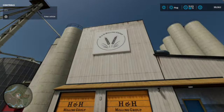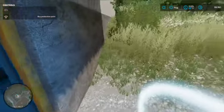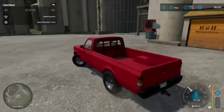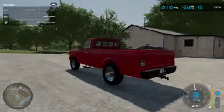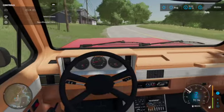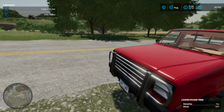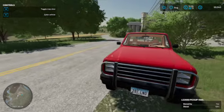We just got to the grain mill — it's called the H&H Milling Group. It costs 96,000 dollars to buy, which is a problem because we only have 99,000 right now, so that's not looking great. I'll drive this back to the farm and wrap up the video here. Please consider subscribing and liking if you enjoyed it — bye!